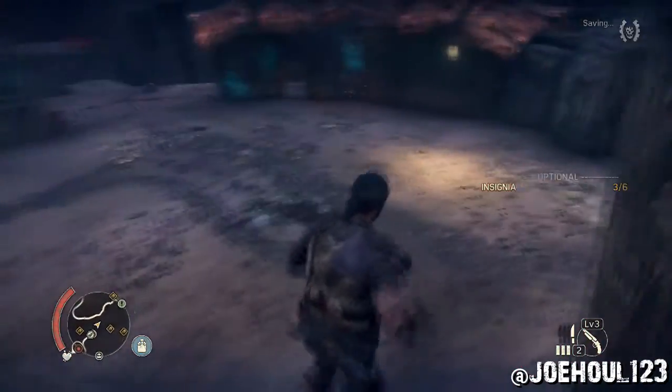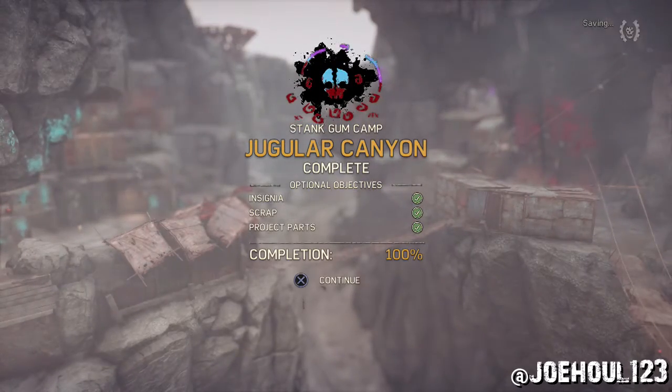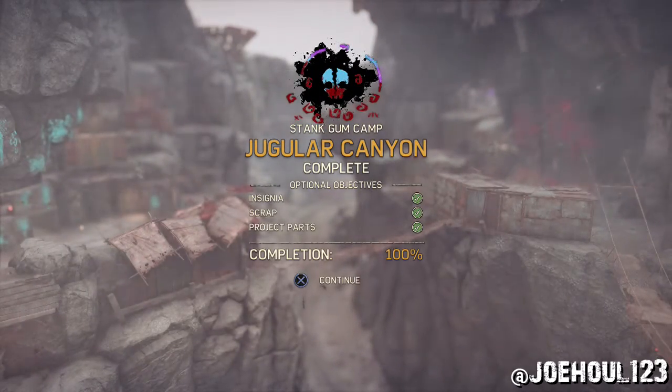And so that's that — that's all the optional objectives and all the collectibles in Stank Gum Camp, Jugular Canyon. Thanks for watching.